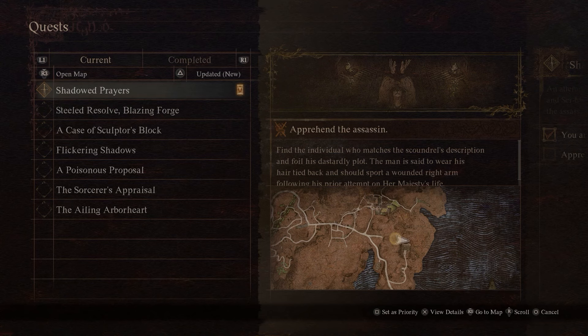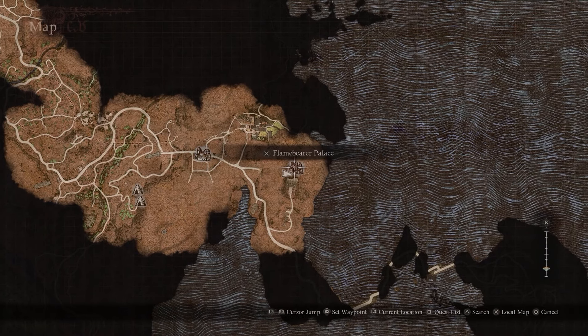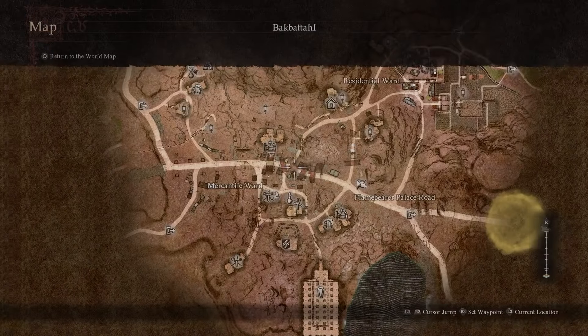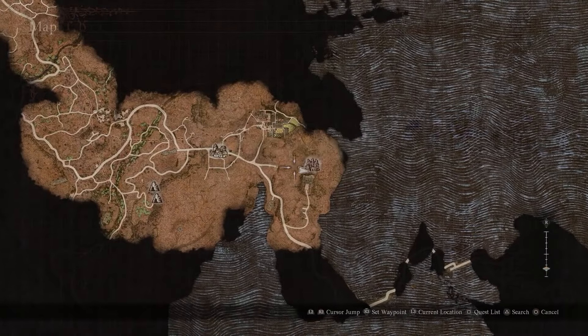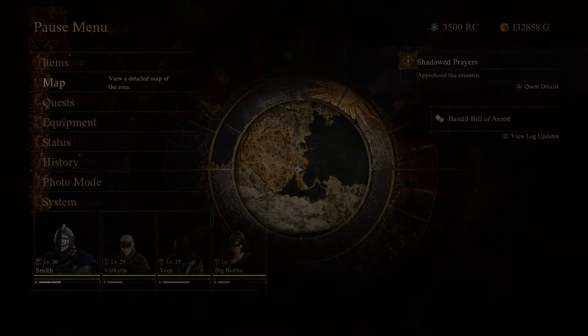Come to the Flame Bearer's Palace — I always butcher that name, so just remember the location. This is the Flame Bearer's Palace road. When you come in the first time, she'll tell you to come back in the morning. Return in the morning and you'll be given a writ of arrest to find someone who is the assassin.